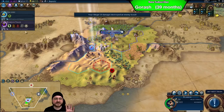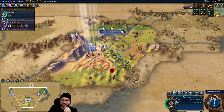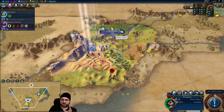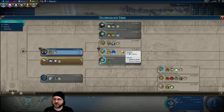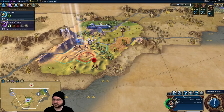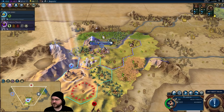I set everyone in this game to be pretty warmongery. Tarja's probably less so, but he's still Roman. We got a boost towards Archery — fantastic! Now the thing is I don't actually have to finish Archery, as long as it's close so I can use it as emergency. But I think I might have to, because if I do finish Archery I can upgrade the slinger right away and use it to clear out these encampments. I think we'll finish Archery and then work our way up to Writing.